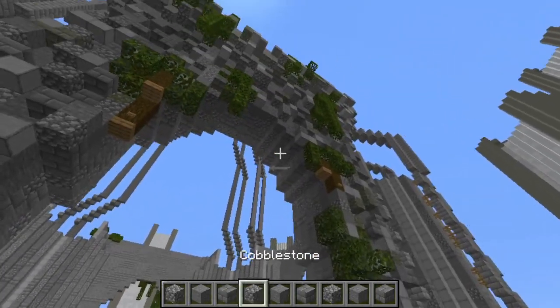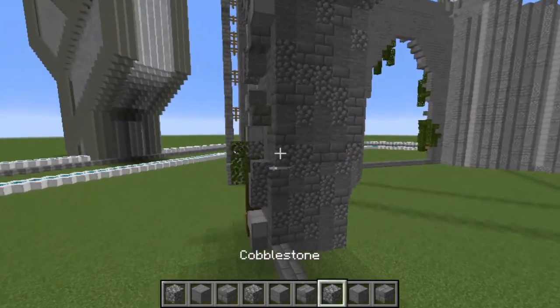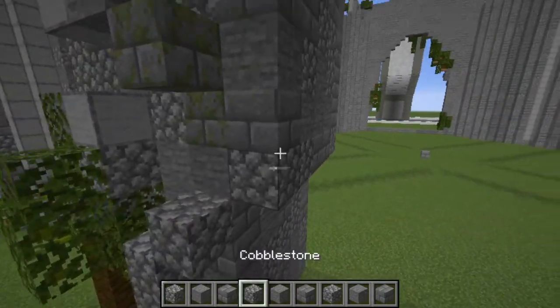This is what your arch will look like when you've done that. As you can see it goes all the way around the edge of the arch and this extension back in towards the center is flush with the edge of the arch.